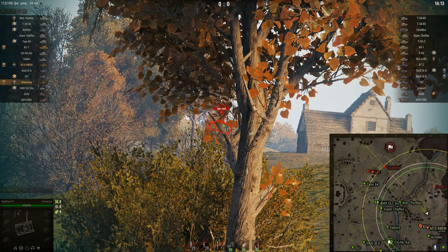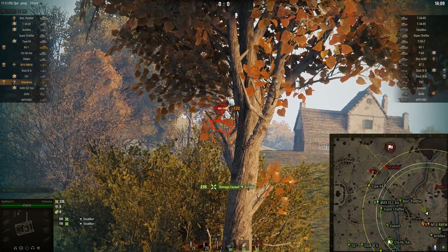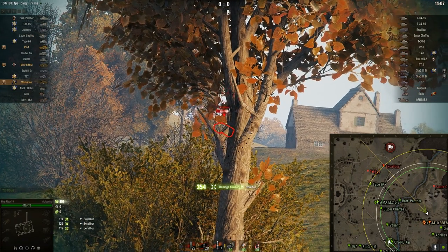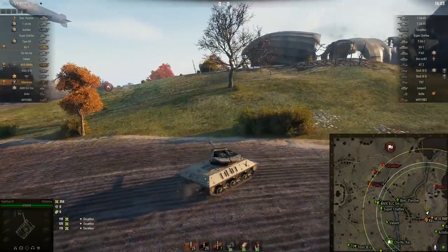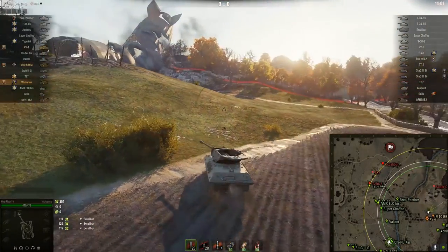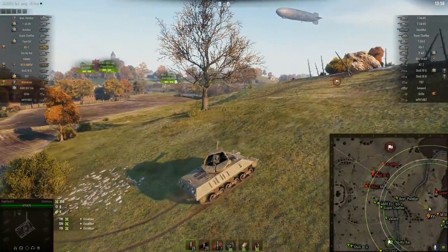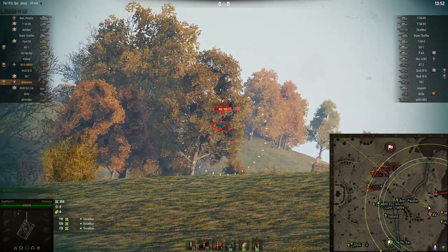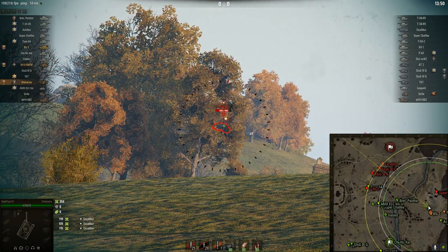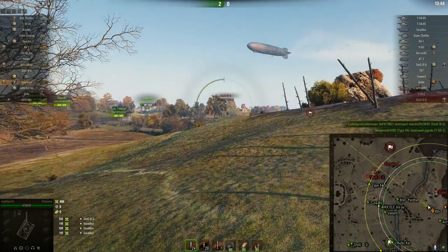I get into a position over on the east and get some shots off on this Excalibur — bam, bam, bam. In a good position here to keep firing. Didn't penetrate the last one. And then I proceed to go to a bush up here. Well, actually I get interrupted because someone spots the Stug up here and I fire. Didn't get another shot on it, so we move up.